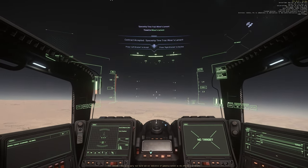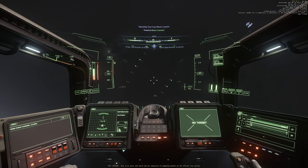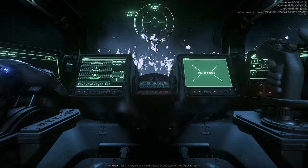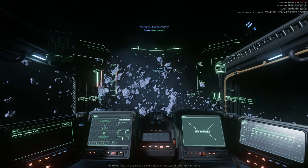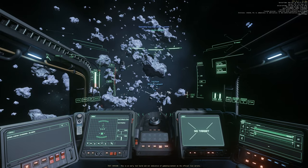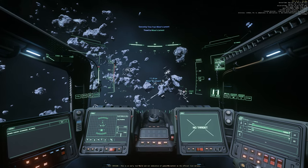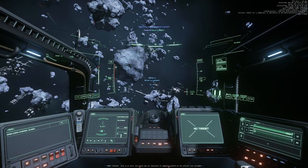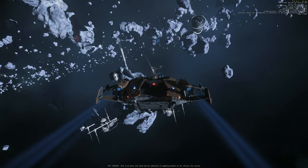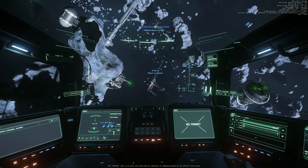Miner's Lament at Yela. Maybe it's like a mining place. Oh, it's out in space — I think it's an asteroid. I've got to give it to them: the areas they're doing these races at are very creative. This one looks pretty simple — maybe it's like going around the asteroids or something. Let's take a look.